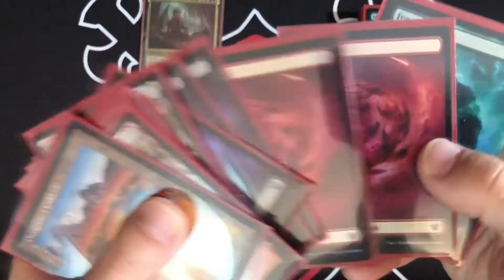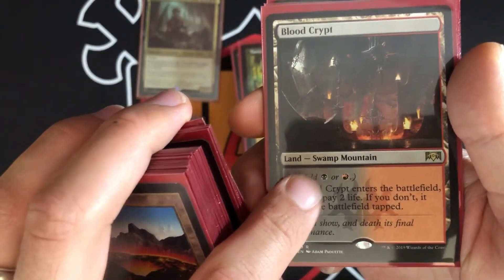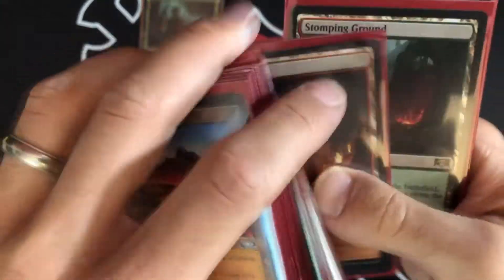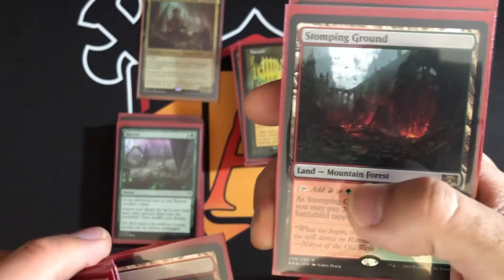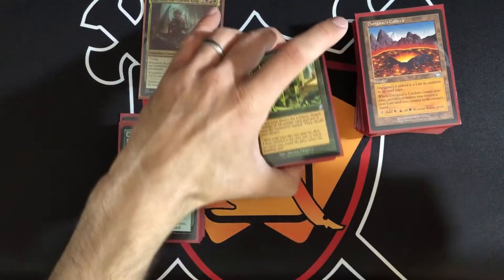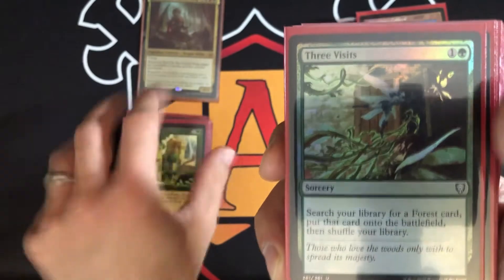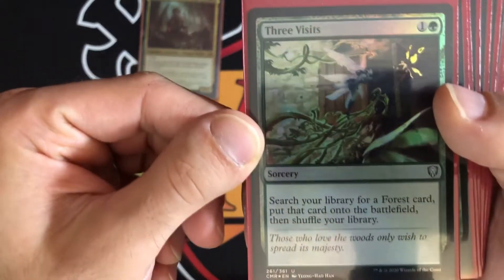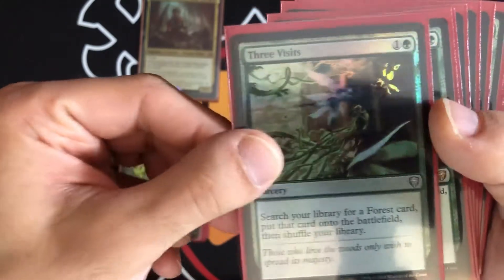If it says search for a basic land, you have to find a basic that only taps for one color. But if it says search for a swamp or mountain, you can find a dual land — for example a Badlands-style land with both types. Three Visits searches for a forest card and it comes in untapped, so it's a solid two-mana ramp spell.